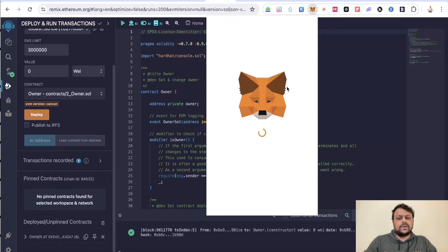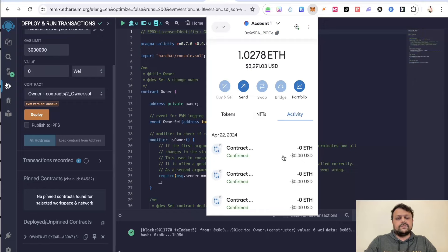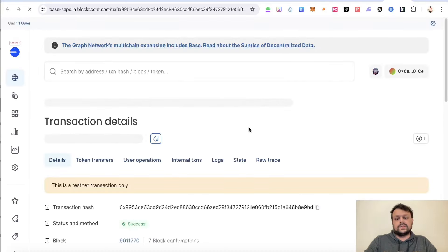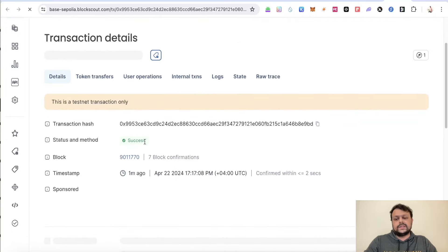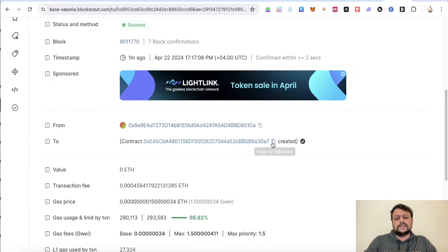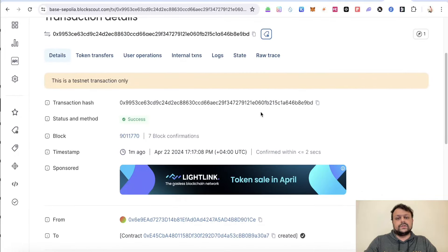Once the owner contract is created, go to your MetaMask wallet, check the latest transaction, and click 'View Block Explorer'. The status should show as success. Note down the contract address that is generated — this is very important.